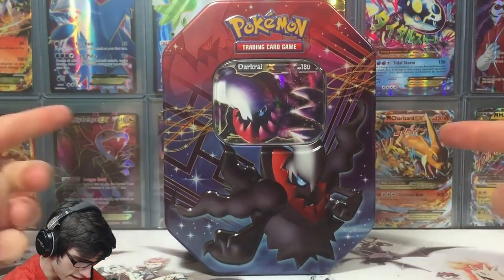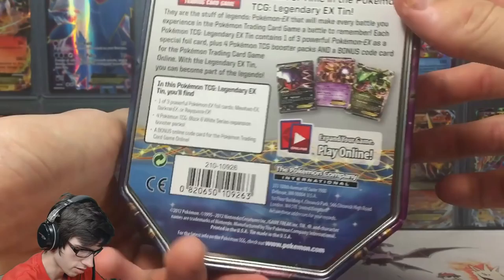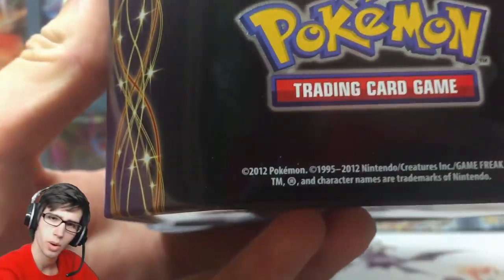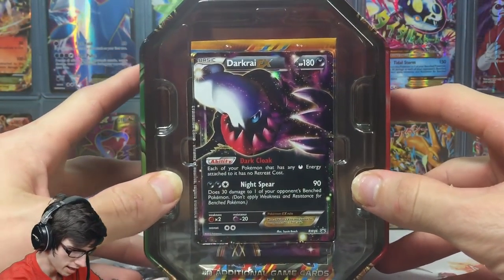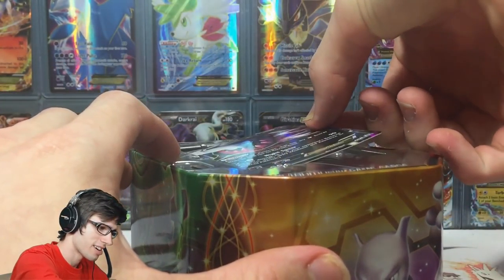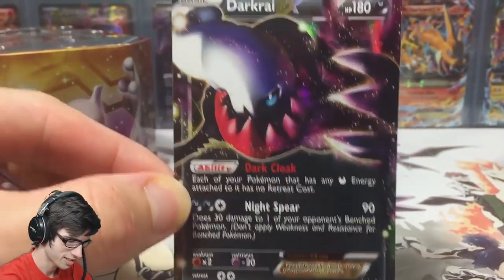This is what it looks like without the shrink wrap — it gets rid of the glare and makes everything look really clean. As you can see on the top, it was printed in 2012, so it's a relatively old tin — that's about four years ago from now. I'm opening it four years after it was released. And look at Darkrai — awesome. Let's knock this down now.